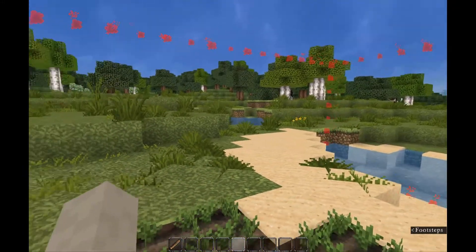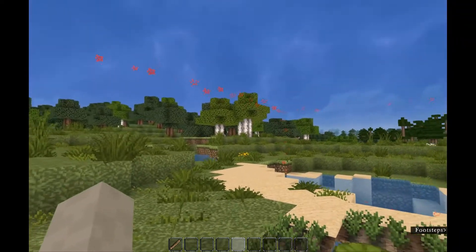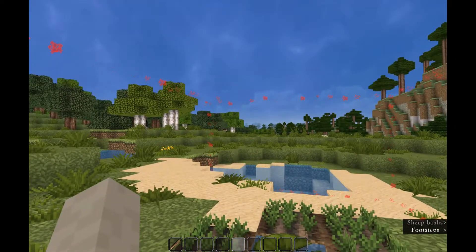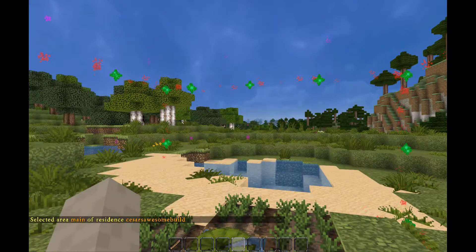If you want to see how much an area would cost before you expand, we'll need to do things a little differently. First, select the physical area of the residence by using /res select residence, then the name of your residence — Cesar's Awesome Build — then the name of the area, which is almost always going to be main. It will confirm both in chat and with particles.